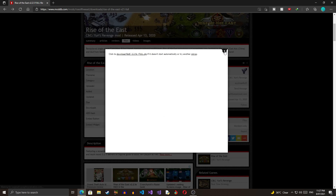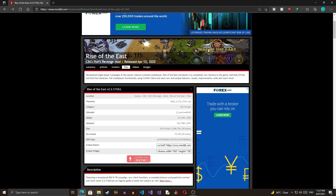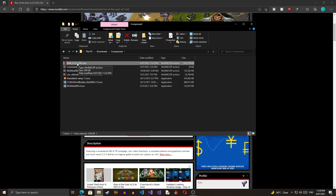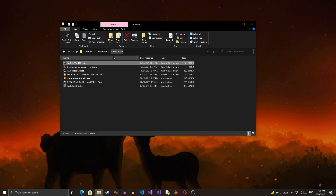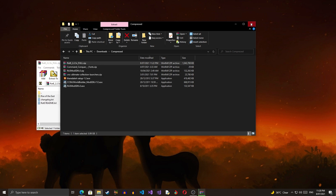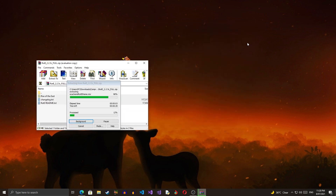Once you click on Download you're going to get an ad and then the file will start downloading. I already have this downloaded — this is the Rise of the East 2.2.5 full patch ZIP. We're going to open this file and extract it.